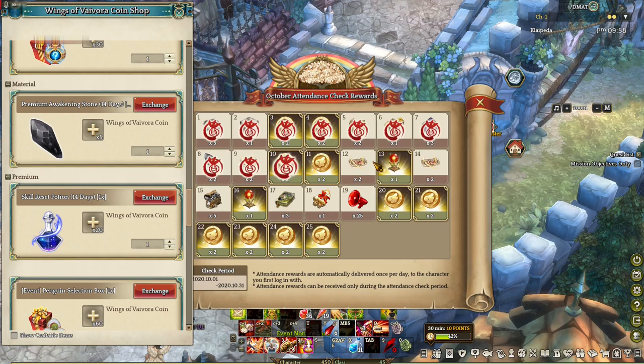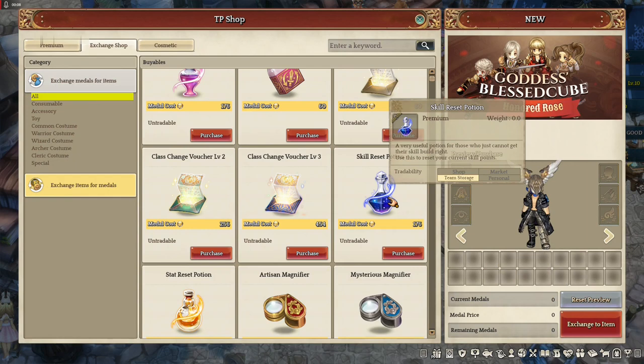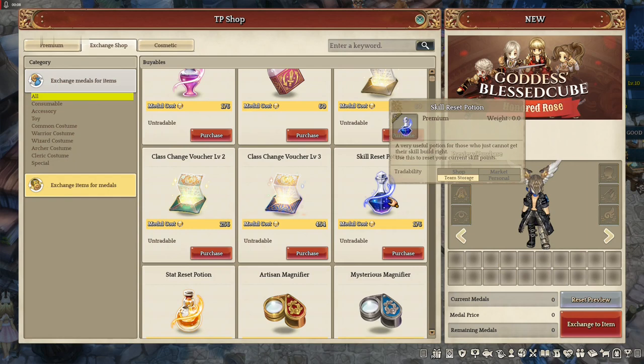Another way to get a skill reset potion is at the exchange shop in the main city. At this location, you're going to need medals to be able to buy one. If you need more information about medals, there's a link in the description on how to get them — go check it out.